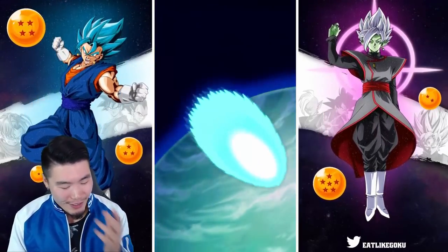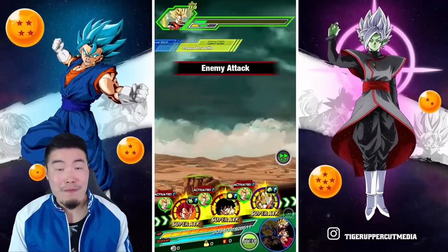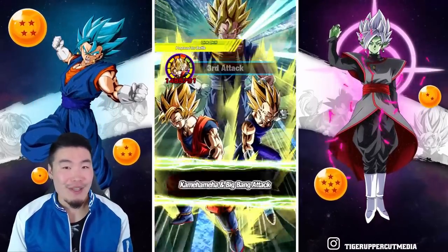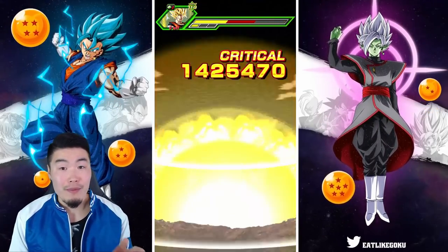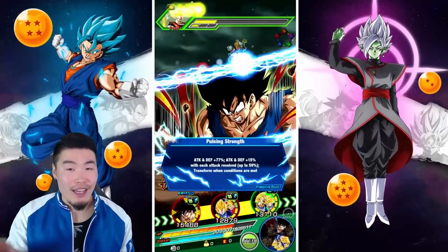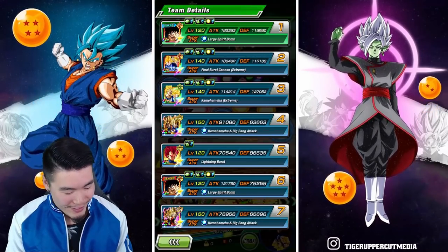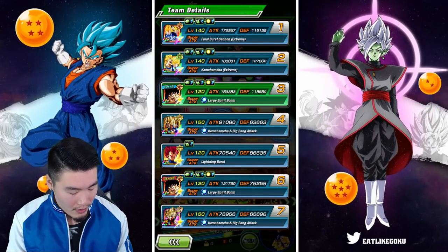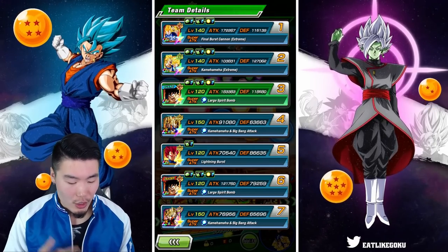Dude, this Goku — the animations are so freaking clean. Even pre-transformation, that spirit bomb is so nice. It's like 70% of the reason why I wanted him so bad. The other 30% would be his category and leader skill. But it's just so freaking clean. We're coming close to a transformation from the Gokus, which I hope to get soon because he doesn't stack defense until he transforms.